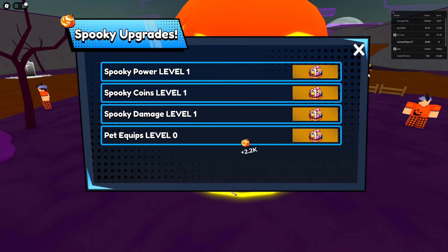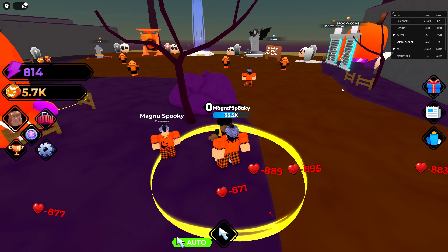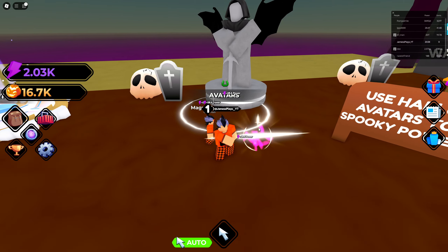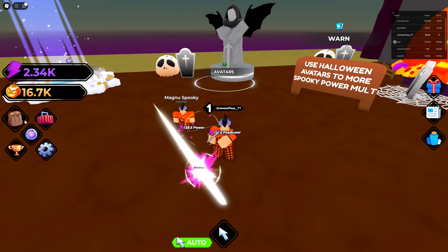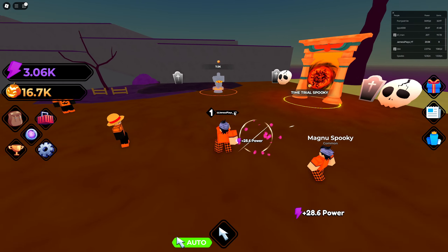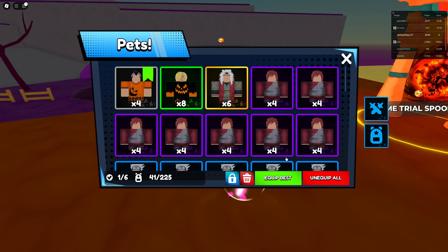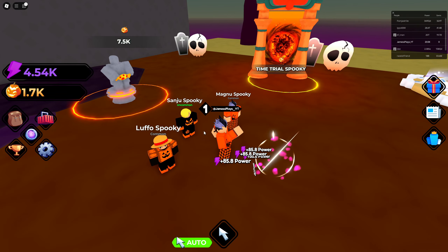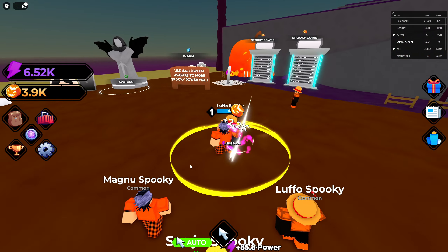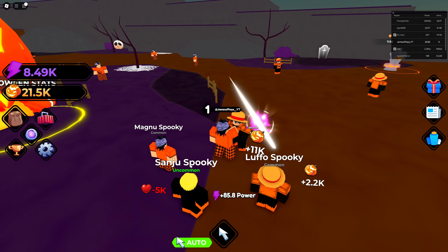I don't really know what I should be grinding first. I don't know if I should grind the regular one or the spooky one. They got an avatar section and you can actually wear the troop that you get - you get way more power if you use one of your avatars, which is kind of cool. I've never seen a game do that. We did get an uncommon. When you're using a Halloween avatar you can only equip the Halloween people.